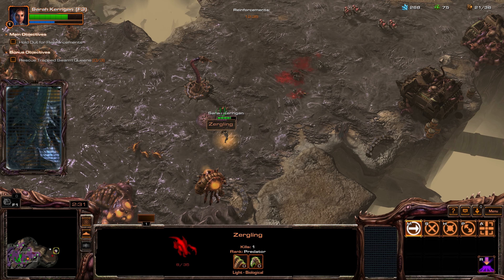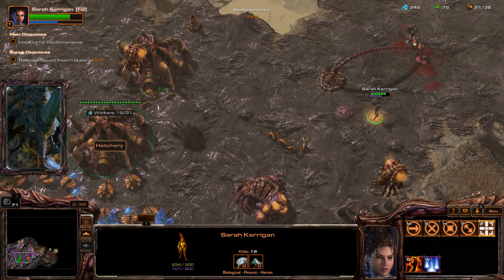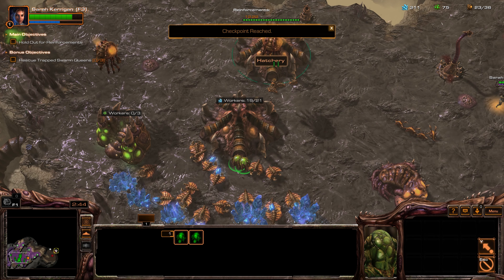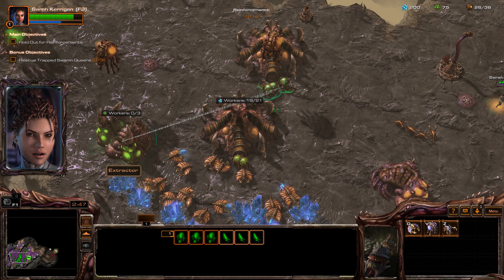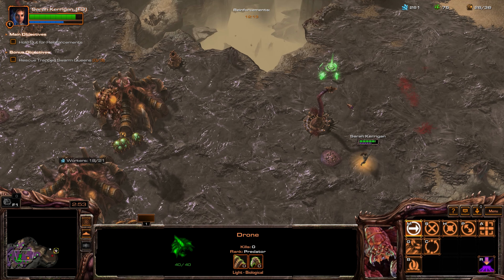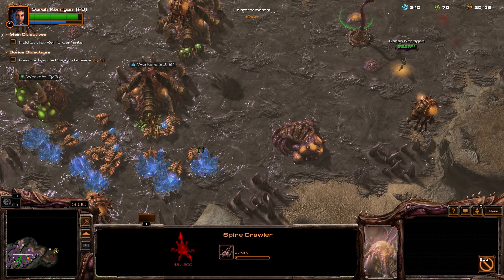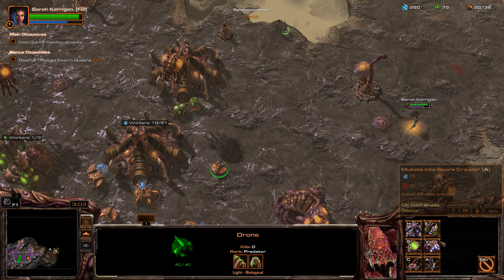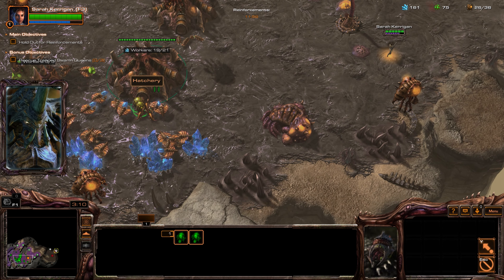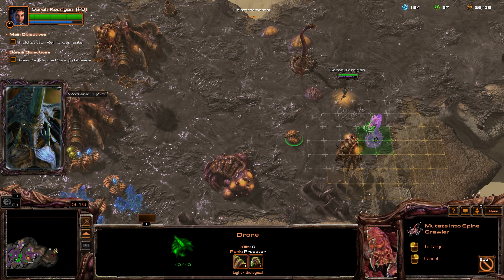Your brood can harvest Vespene at maximum efficiency if you order three drones to the extractor. I should make Zerglings from the larva at my hatchery. A queen would be very useful for fighting the Terrans. You can birth a queen at the hatchery.